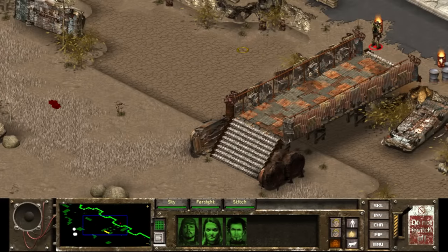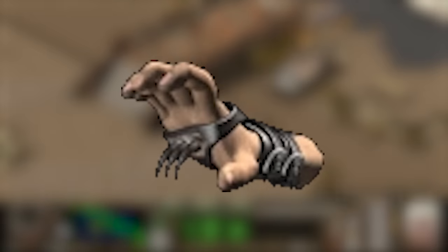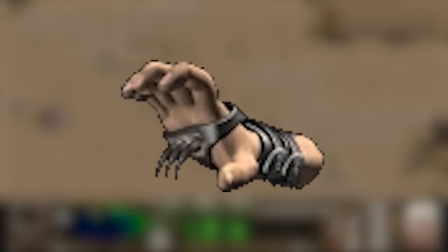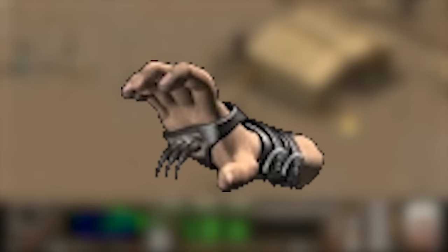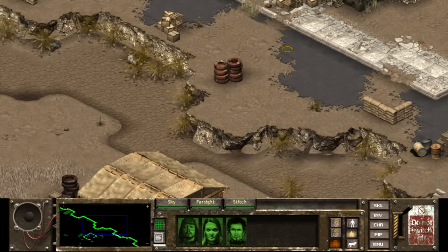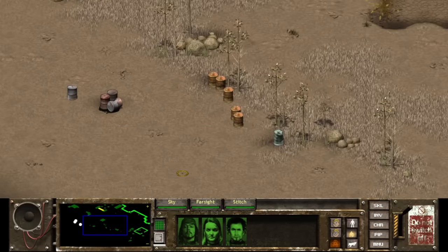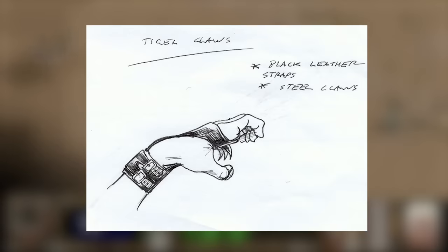Another questionable Tactics entry, the Tiger Claws, don't have blades on the knuckles or top of the fist, but rather in the palm — which seems problematic on so many levels. Doing only 4-6 base damage, they can be found on raiders' bodies. The concept art again mentions black leather, and the usefulness of a weapon with multiple blades in the palms is genuinely questionable.